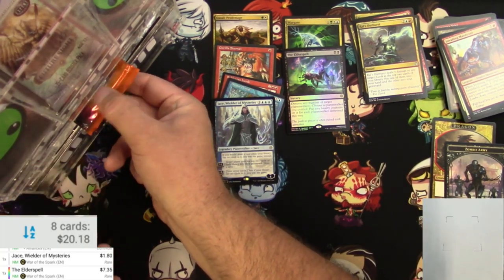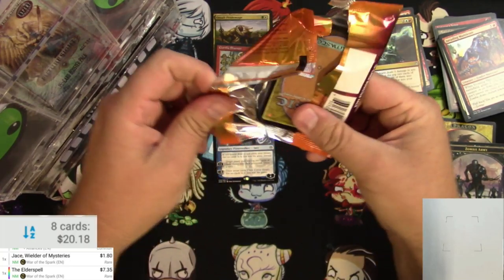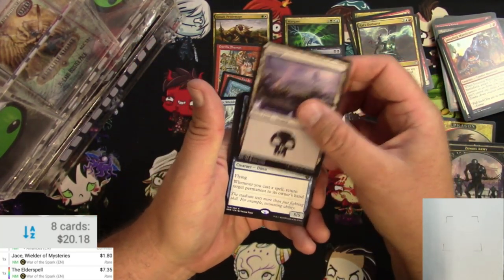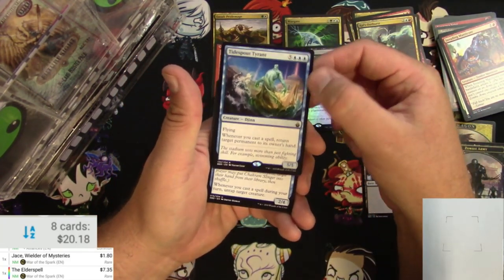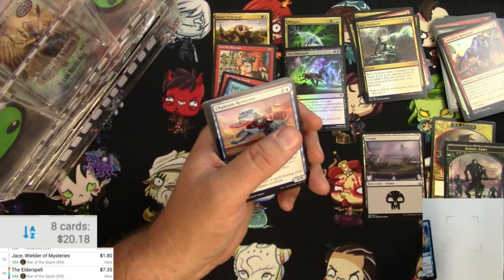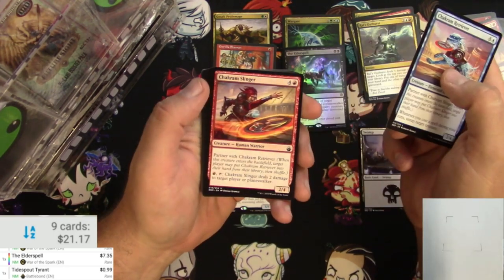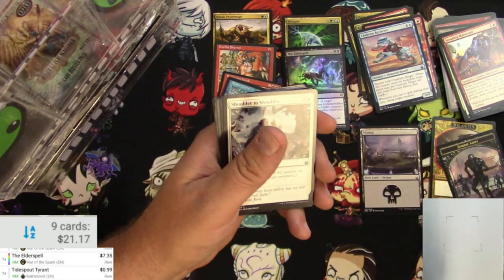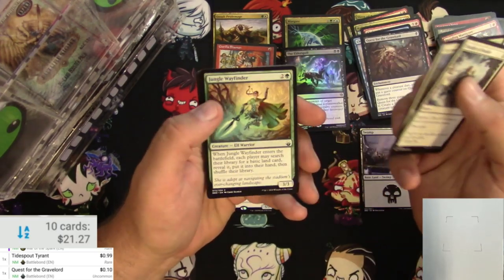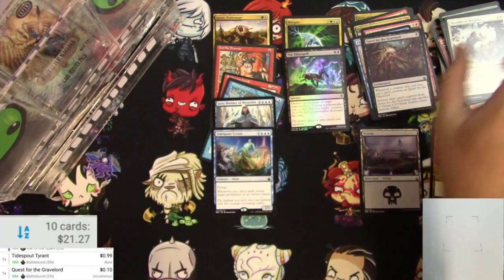Next up is a pack of Battlebond, another set I didn't really get into the first time around — wasn't really playing or drafting anything, so a lot of it's new to me. I like the theme of the set. Tidespout Tyrant — I'm not familiar, let's go ahead and scan it. It's got Flying; whenever you cast a spell, return target permanent to its owner's hand. 99 cents is all it is, but if you can get that out you could sure have some fun. The uncommons: Chakram Retriever, Chakram Slinger, Quest for the Gravelord. Some reprinted commons here — Stadium Vendors, the Kenriths, and some other stuff. Moving on.